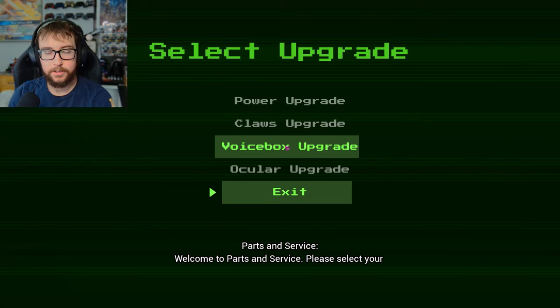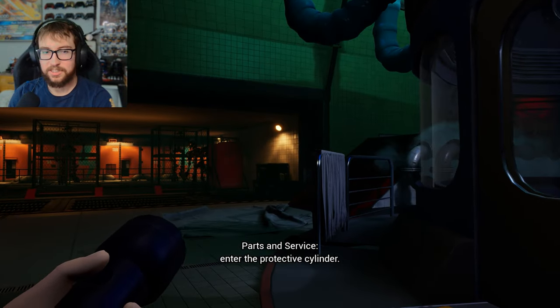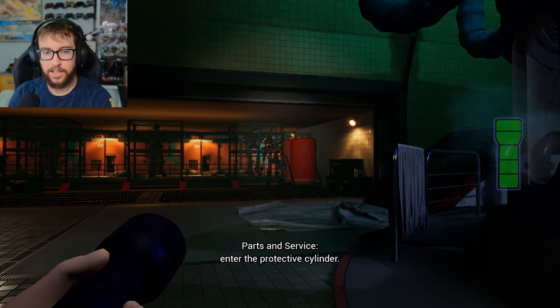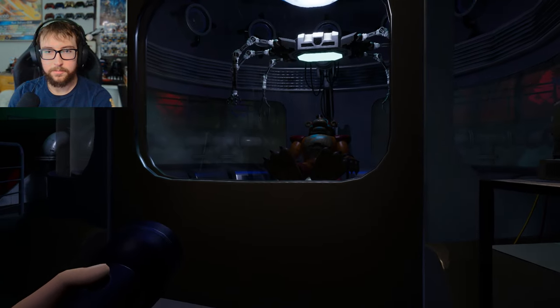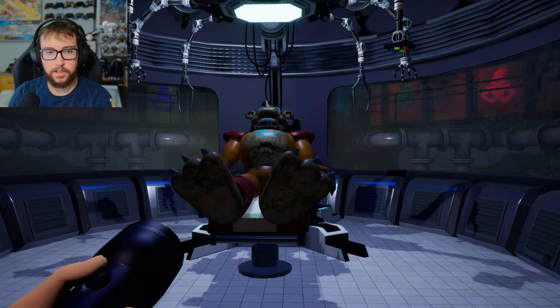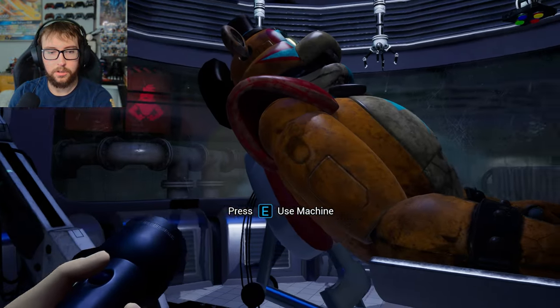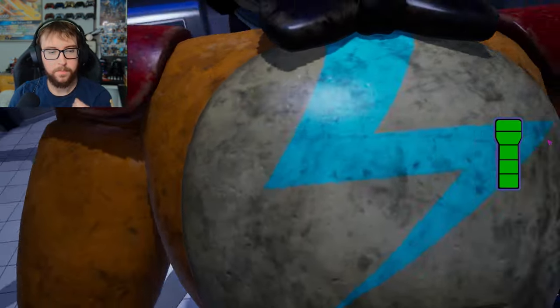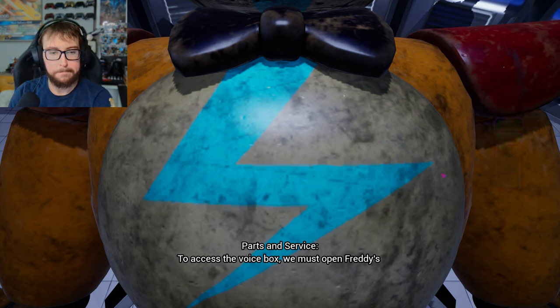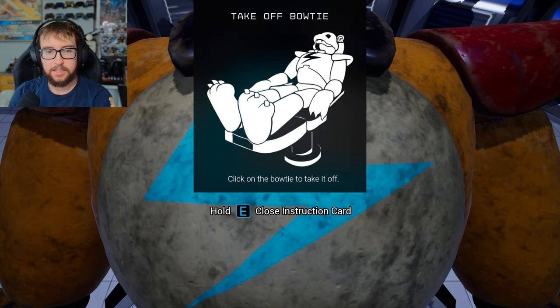Welcome to Parks and Service. Please select your desired preparing for upgrading procedure. You may now enter a protective procedure — don't like that at all. Alright, so we're doing the voice box. To access the voice box, we must open Freddy's chest cavity. To unlock the chest cavity, remove Freddy's bow tie. Click on the bow tie to take it off. Alright, simple enough.